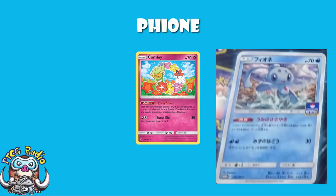It's weirdly niche because it only stops confusion. It's not like something like Comfy, which just plain gets rid of all special conditions. It's just confusion. Although, to be fair, Comfy requires a Fairy Energy to be attached, whereas Finneon is a straight flat-out any Water-type Pokémon on the field gets protection.